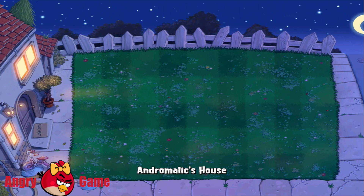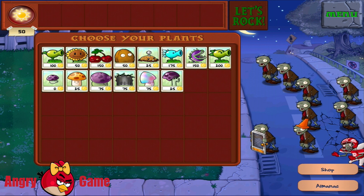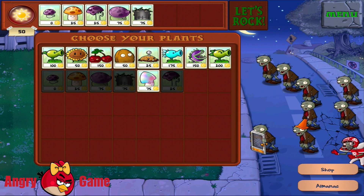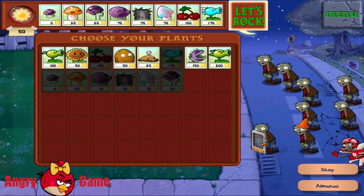If a zombie is near it, a mushroom will stop shooting. Select this, this, and this. Let's start.